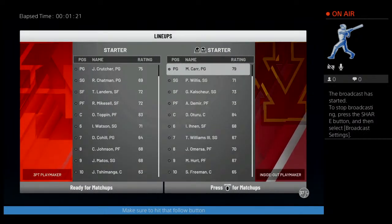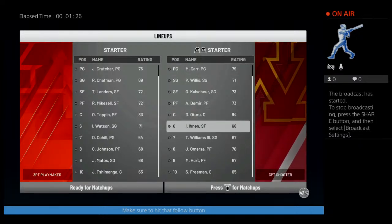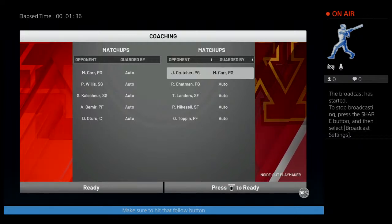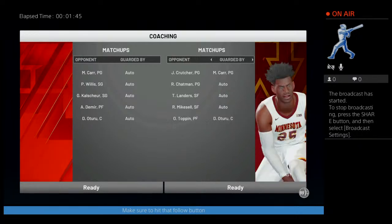Starting lineup: Marcus Carr, Peyton Willis, Gabe Kalsher, Alejandro Demir, Daniel Latouru, and Isaiah Aynan as the sixth man. We need him guarded by a two-roo.